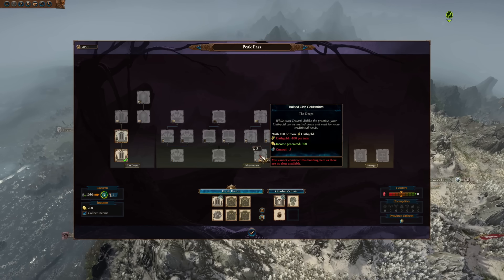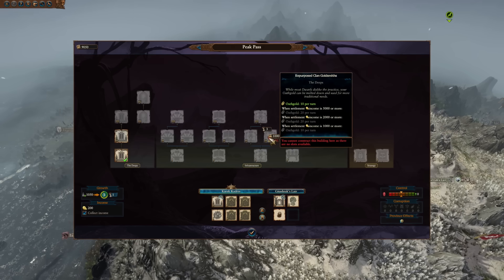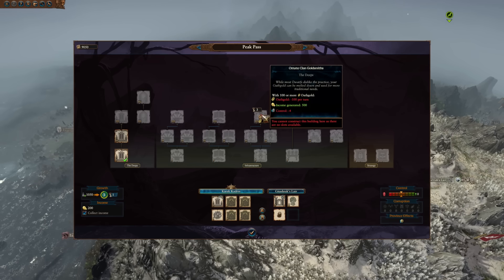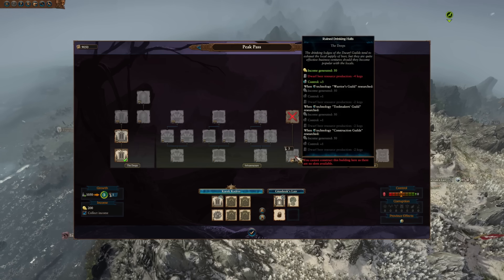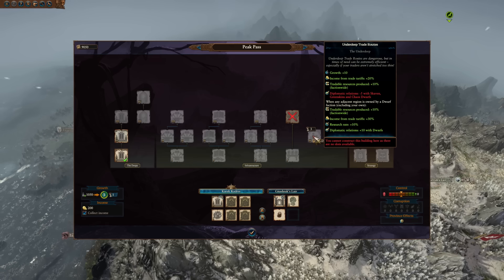These can be fairly expensive, but the benefits are very much there. One building I found very useful as an aggressive player is the Drinking Halls — it increases the hero capacity of Thanes, Master Engineers, and Runesmiths by one. If you're a person that likes bringing in loads of heroes, which are generally quite strong, it's obviously something you're going to want to beeline for. However, that powerful building is locked behind a fair amount of technology. I like this system — it's very different, and the reason I wanted to cover this first is because it shows Creative Assembly are looking to experiment more.